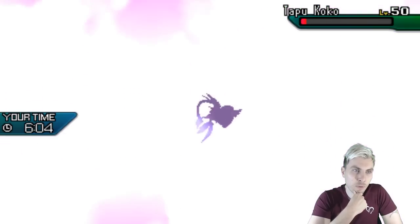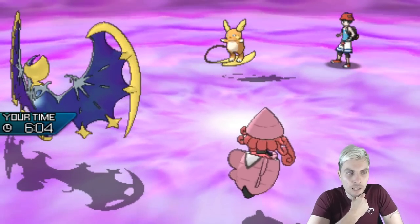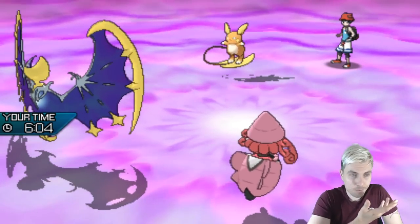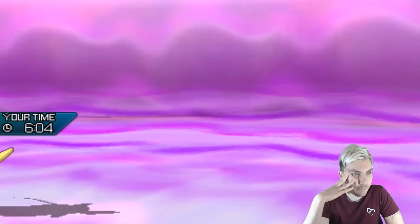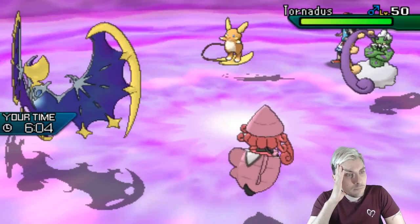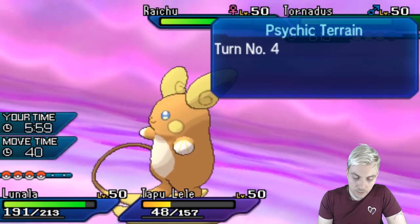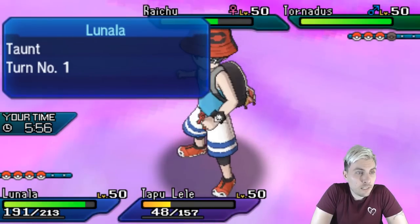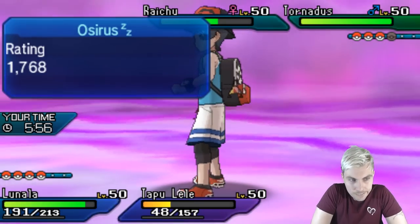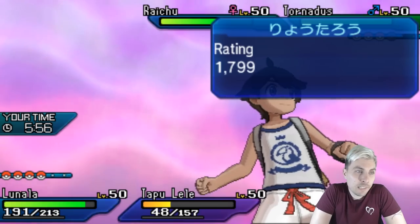Into the Koko — a bit overkill maybe, we could have just Thundershocked it and probably picked up the knockout. With anything coming in from my opponent's team, we'll be able to pick up the knockout. If the Koko did switch out we've removed the terrain, so that's fine. The Raichu is probably in Moonblast range now, so we can Moonblast that slot — we will outspeed it. We can Thundershock the Tornadus and Moonblast the Raichu, and we'll probably see Tailwind from the Tornadus, which isn't ideal. But we can live with that.